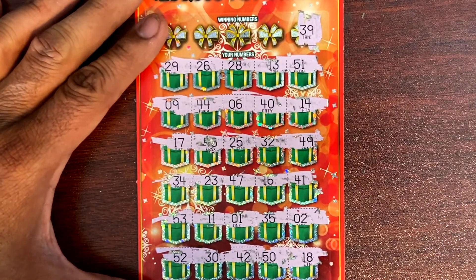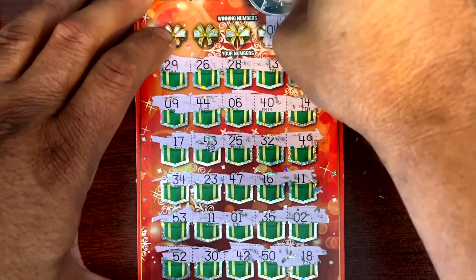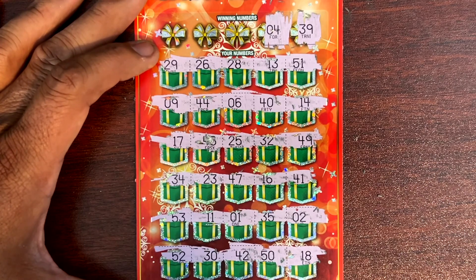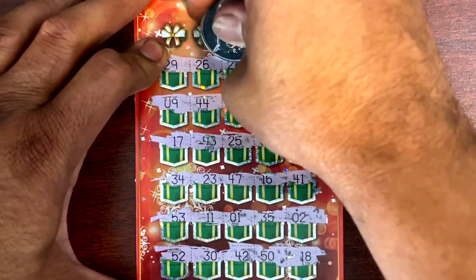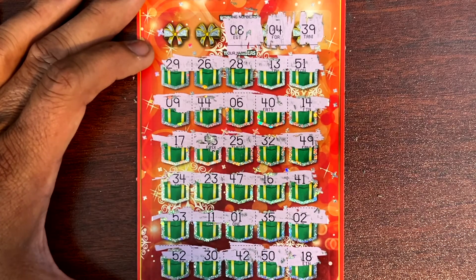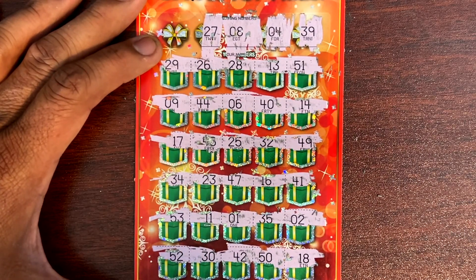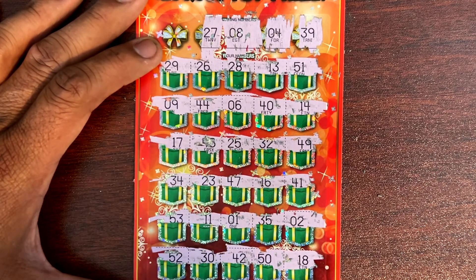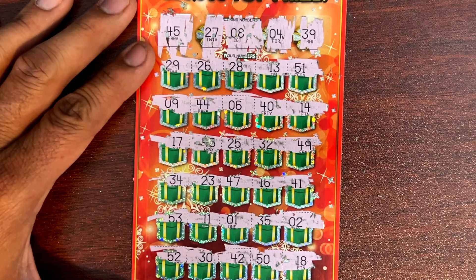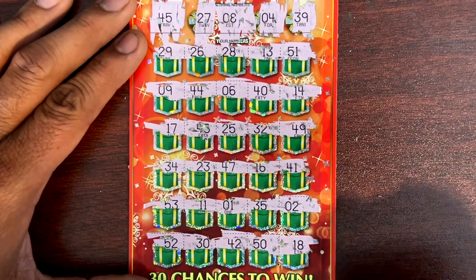Number 39. Number four — do we have four somewhere? No. Number eight, we got nine. No. 27, we got 25. And 45 — do we have 45? We got 44. No. Nothing on ticket 25, guys.